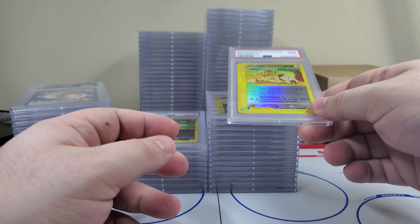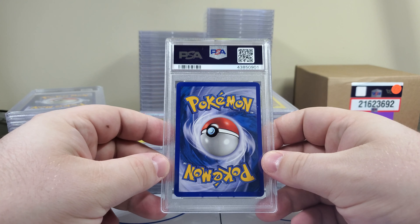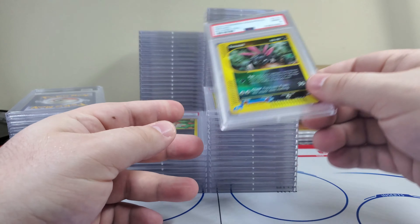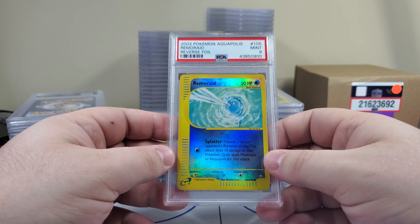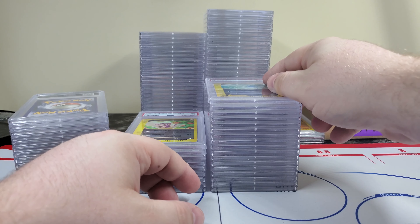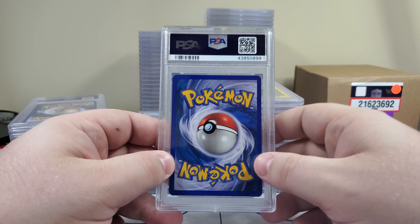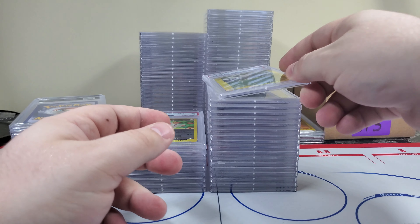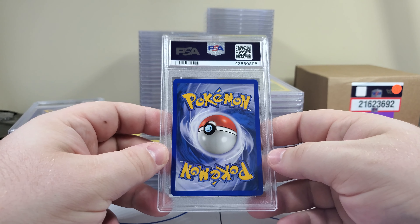Smeargle PSA 9. The stacks are moving. Sneasel PSA 9 — reminds me of the Neo Genesis Sneasel. Next up — another 9. That one has a cert number ending in 900 — that's kind of cool. Some people do chase certs; they don't even care about the card, they just want a cert that's all zeros or something. Another one — oh man, we were mixing up there for a bit but now we're on a 9 streak.